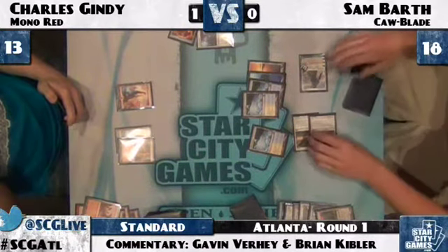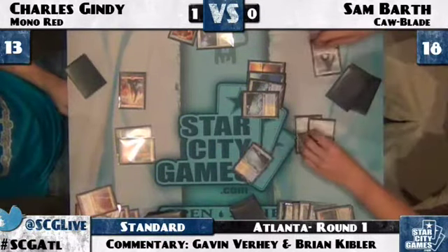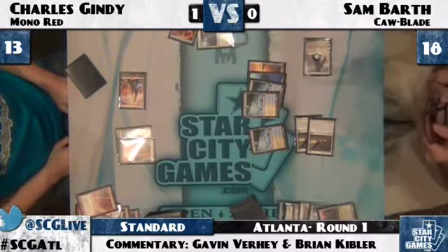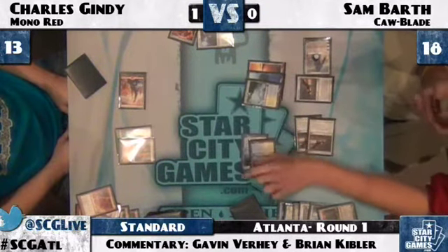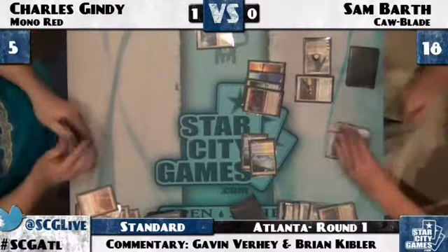He's obviously in an advantage position here — he has Gideon in play, he's the one at higher life total, so he really wants to maintain the aggressive position. Charles sends a bolt to that Gideon in response to it activating, dropping its loyalty down a little bit, but still not enough to kill it. And Charles just concedes. So it looks like we're going to do a game three.